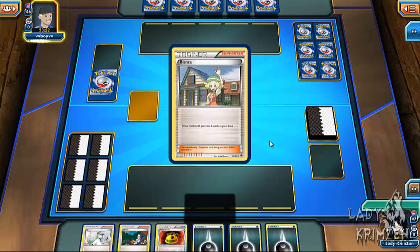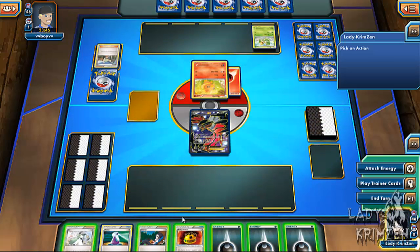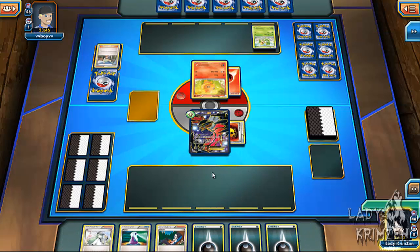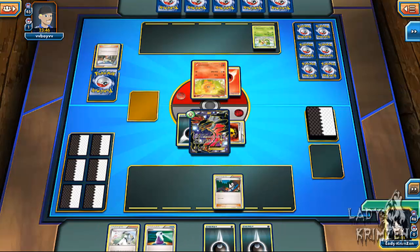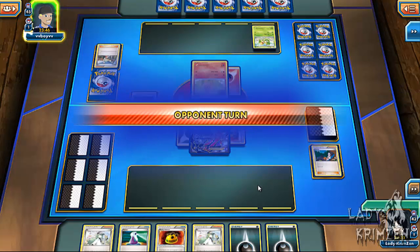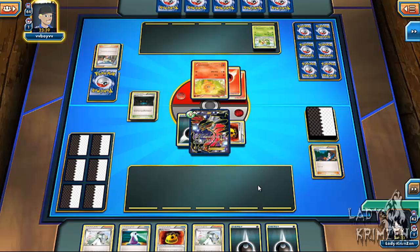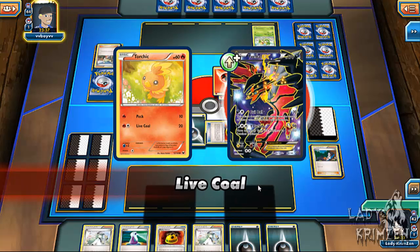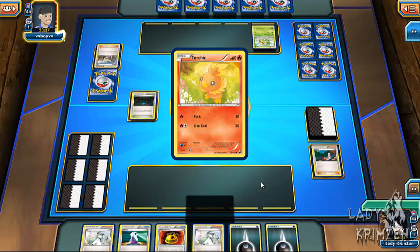He uses Bianca and plays a Snivy to his bench, so it's a multi-colored deck with fire and grass. For my hand, I play Rocky Helmet and a Darkness Energy onto my Eevee EX, then use Cheren. I play Shadow Circle — the stadium card that removes weakness for all Pokemon with Darkness Energy attached, getting rid of Eevee EX's Electric weakness. He then plays another Fire Energy onto his Torchic and uses Live Coal for 20 damage, but Rocky Helmet deals 20 back to his Torchic.